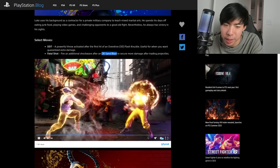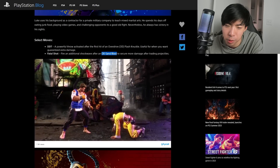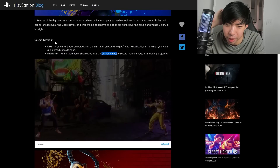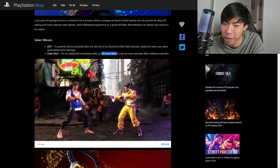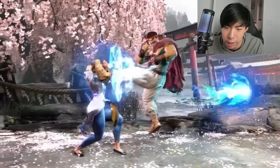Luke's moves are honestly pretty boring besides the DDT. But they just introduced him in Street Fighter V last year, so at this point we don't really need anything new and fresh and exciting — he's already a fresh character and we just want to see how he fits into the game. So Ryu and Luke looking pretty good. What about Chun-Li?